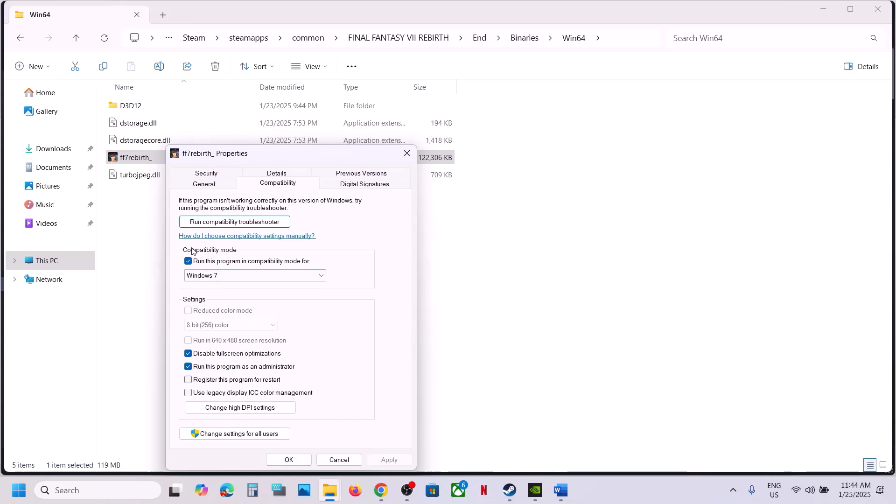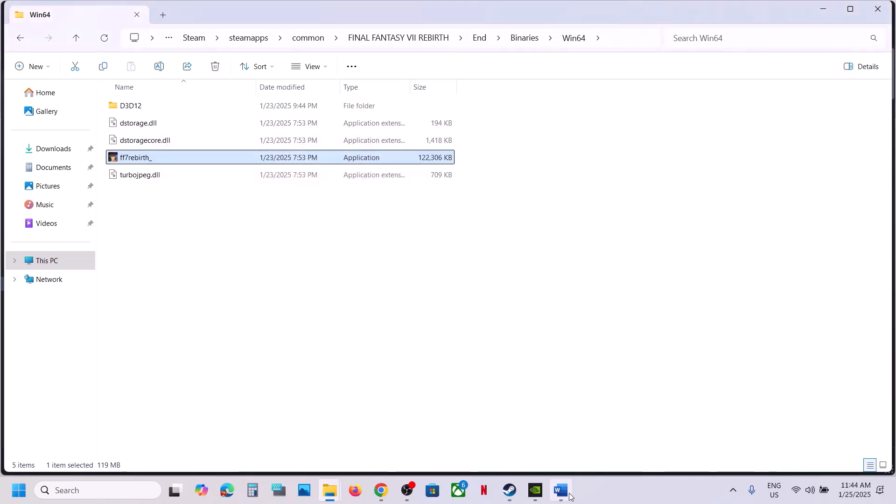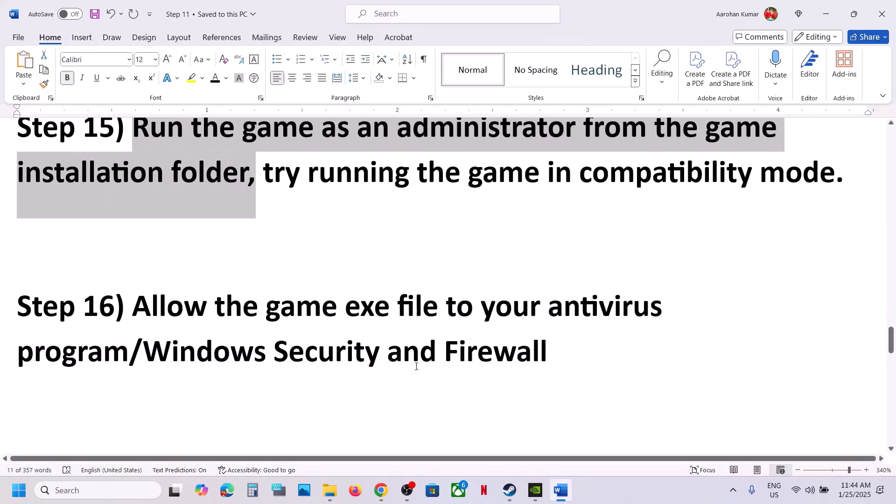If none of those compatibility options work, uncheck all those boxes, hit Apply, click OK, and then follow the next step.